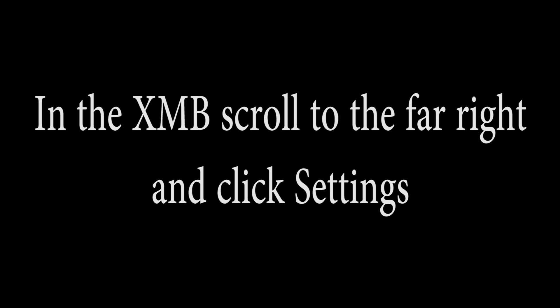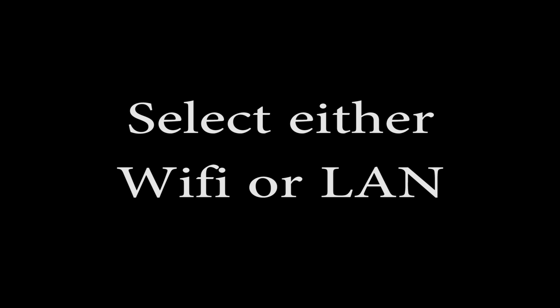Now turn on your PS4. In the cross media bar, scroll to the far right and click the settings button. Go down to Network, then go to Setup Internet Connection. Select either Wi-Fi or LAN depending on whether you have a wired connection or not. Click on Custom, then click Manual.